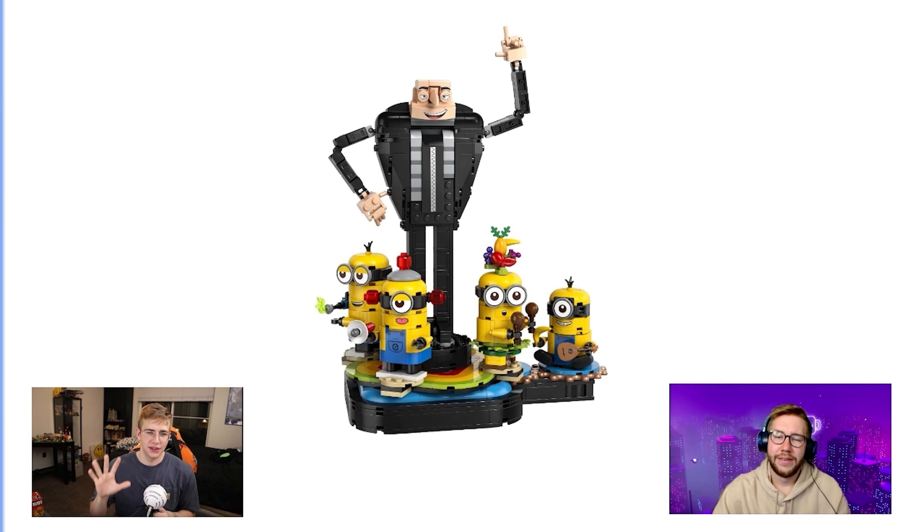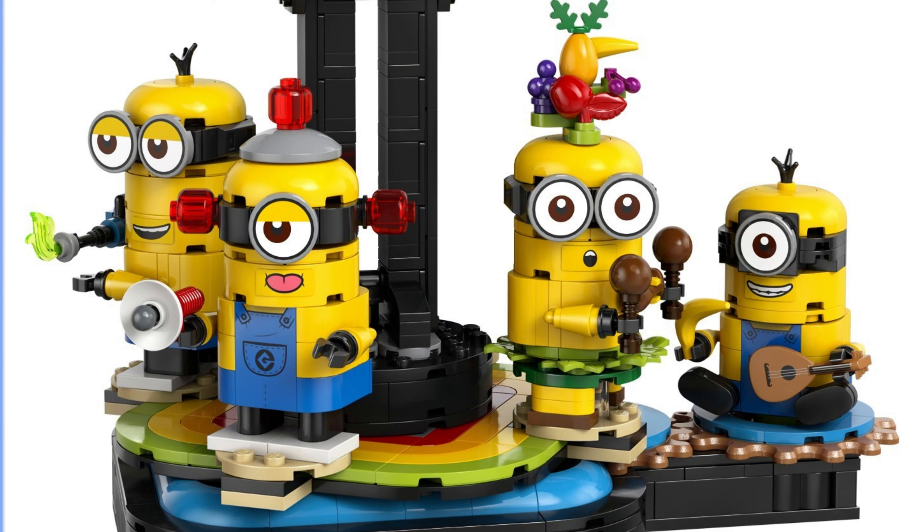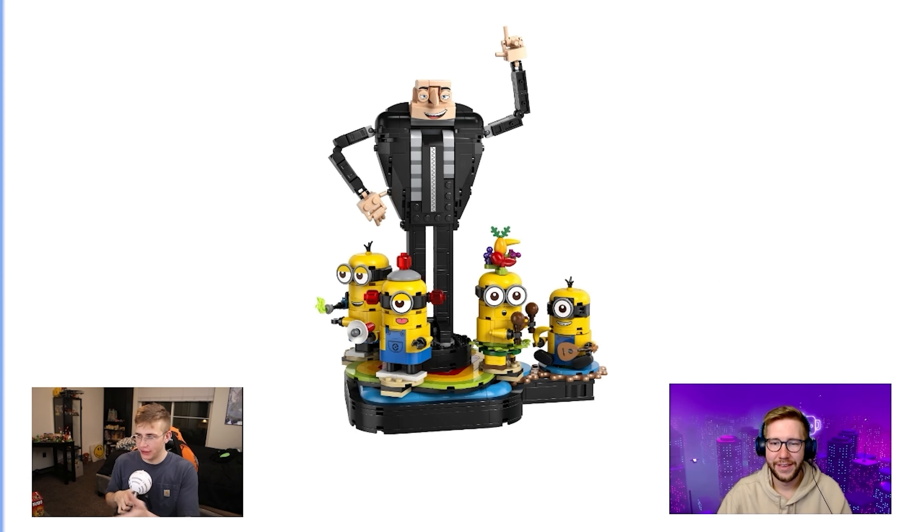Something good about the set is that the minions do look really perfectly done. They do have stickers for mouths, so you better not screw up those stickers. It also includes references like the Bibo Bibo siren, the fruit hat, and the flaily — those are nice cute little references. There's probably a gear system where they spin around and dance.